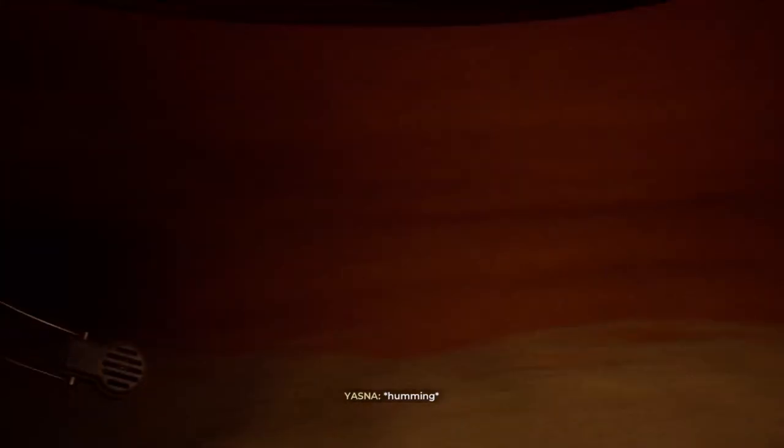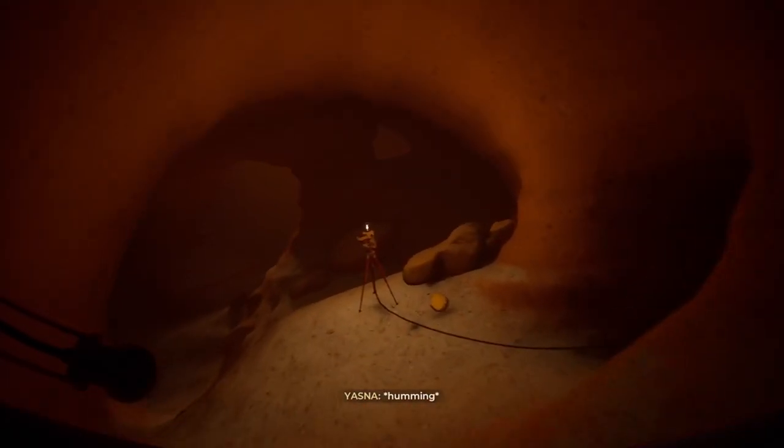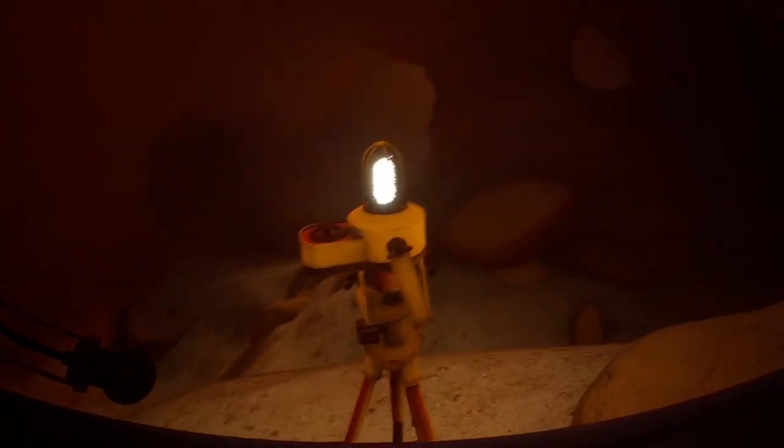I don't like this. Does this look like there's going to be giant ant creatures coming out of the floor at me? Maybe some sort of worms. Yasna's just humming away as if nothing is wrong. What is that? Is this a sentry tower? No, it's a light — it's got a little self-leveling system on it. Pretty nice. You would have thought they'd have had some sort of sentry gun back here to protect them.